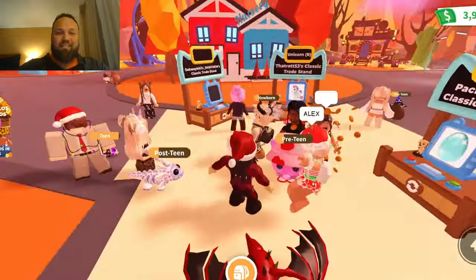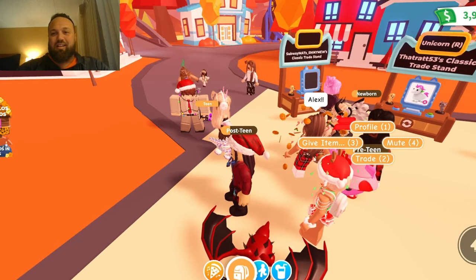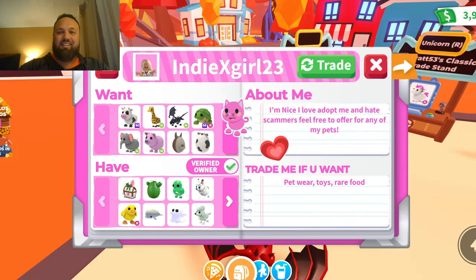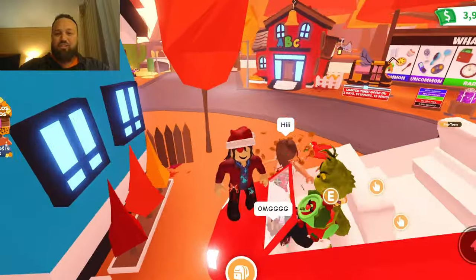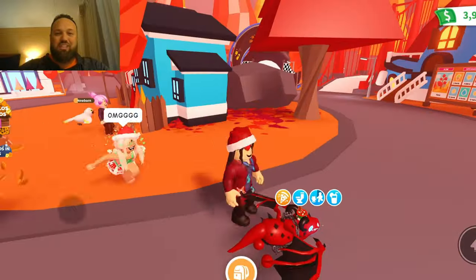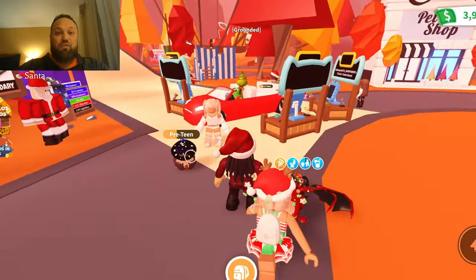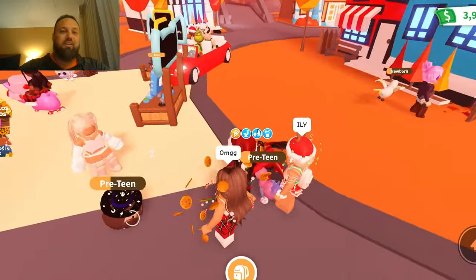Now we have a clutter-free area where I can look around and see everything clearly. If I want to see a player's name, I just click on the player and click on Profile to see who that is. The Grinch just ran me over, but as you can see, just making those few changes makes the gameplay so much better.